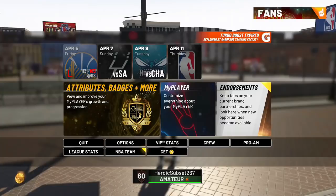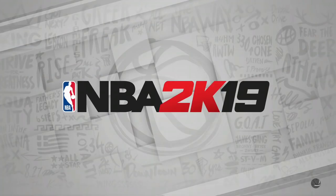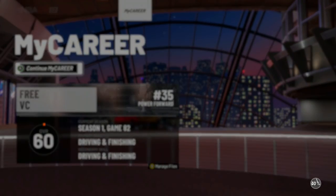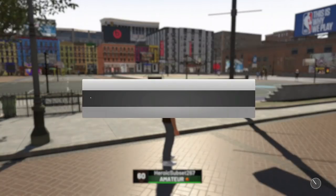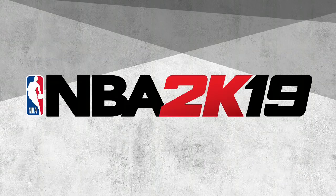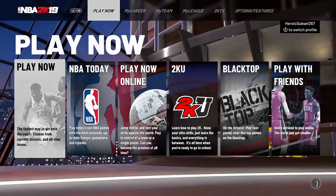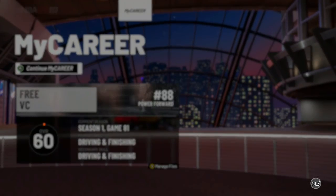The more accounts you have with the VC glitch, the more VC you will get. You will get 15,000 VC per player every 24 hours — you can only do the glitch every 24 hours. If you go back into your account and go into another player that you have with the VC glitch, it will not let you get the money until that 24 hours is up.